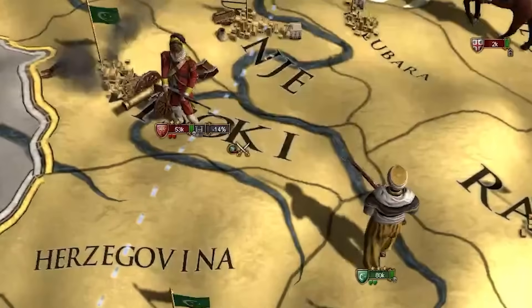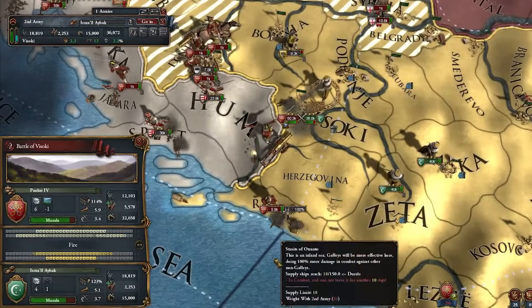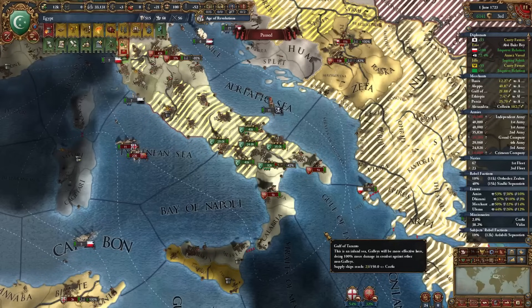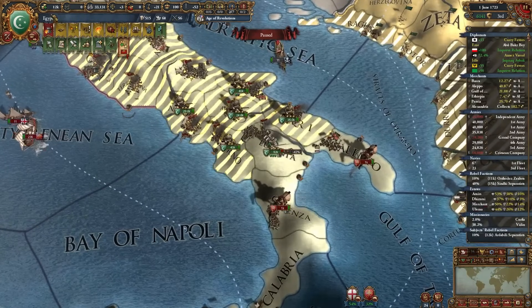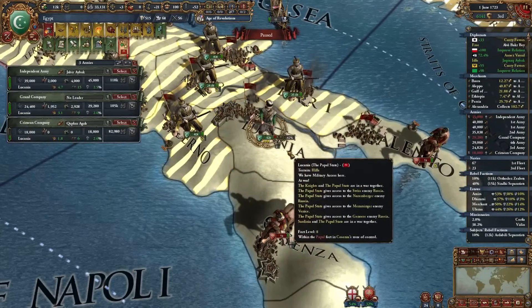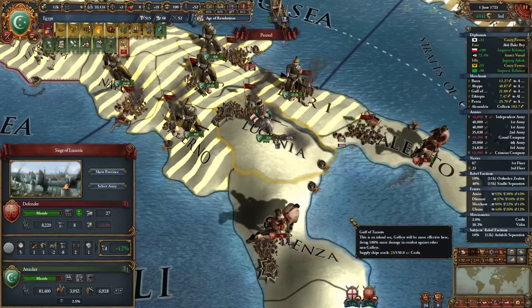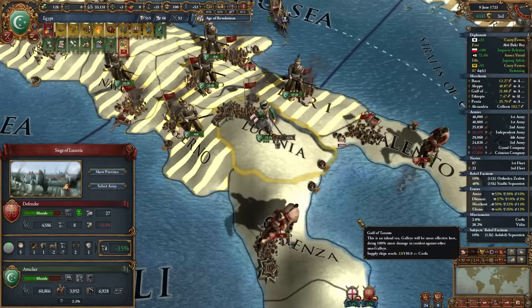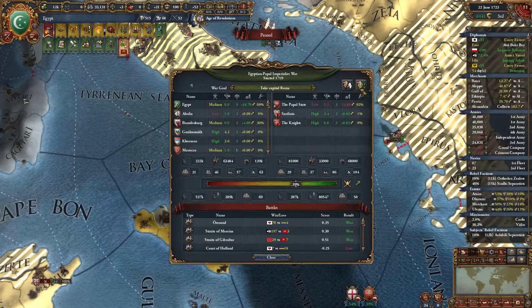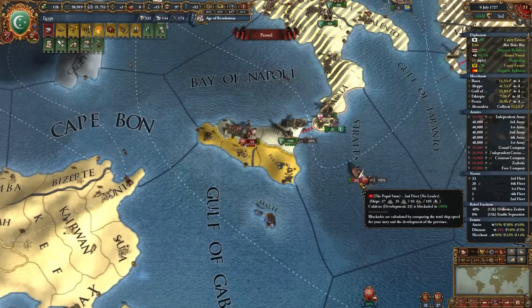Our very first battle against the Pope in the 18th century - sure enough they got better morale than us, we got the better discipline and tactic. That morale is going to keep them in every single battle, it's horrible. Mr. Pope has way too many forts. If there's one thing I learned from Game of Thrones, it's just use mercenaries. This whole stack of a hundred thousand troops is all mercenaries, and they're going to assault this fort.